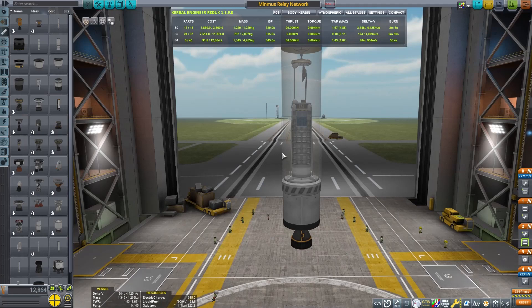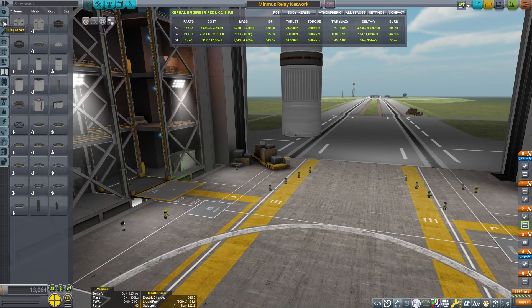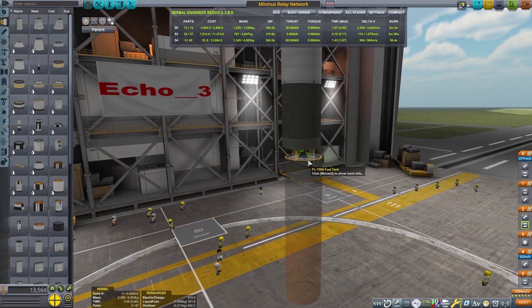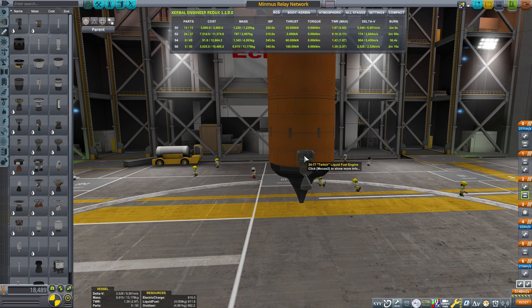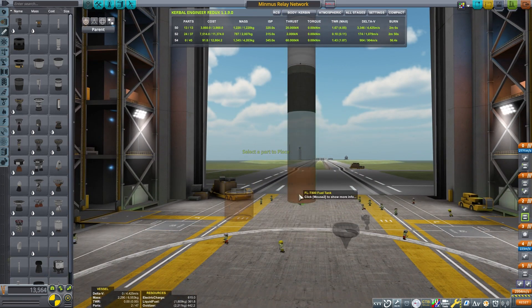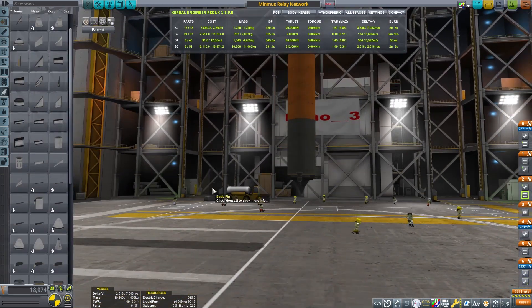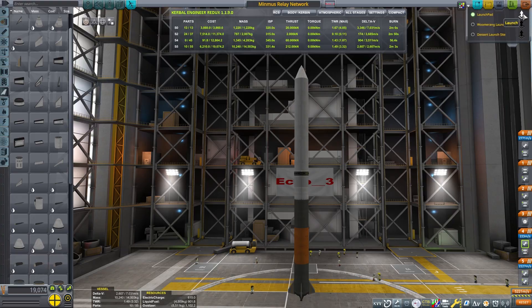This is going to be a two-stage orbit. This is the upper stage with the Terrier engine. We're not dealing with a lot of mass, so that'll work fine. I want a starting thrust ratio of about 1.3, and I need basically 3,400 meters per second of Delta-V to get into orbit. I found the DART engine with these little Twitch engines on the side worked out really well. The DART has a lot of power and is very light, and these smaller engines have thrust vectoring, so it'll make the rocket more controllable on the ascent. I'll throw on just four fins to make it slightly more stable, but this is a very aerodynamic rocket and shouldn't have any issues getting into orbit.